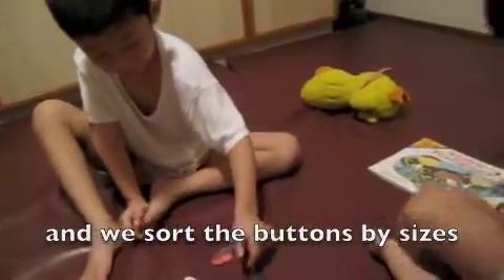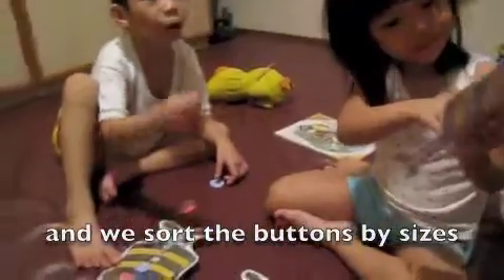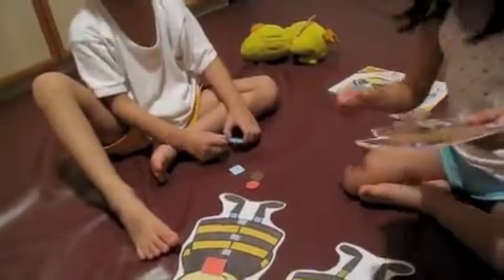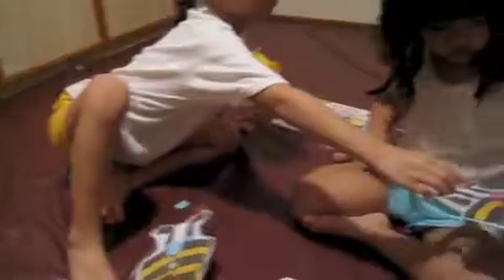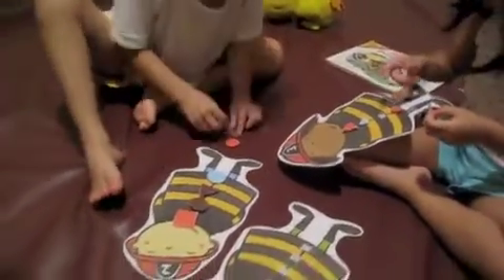Okay, the girl has the smallest buttons, right? Can you choose all the smallest buttons? This is the smallest. Okay, give it to Mei Mei. Mei Mei needs all the smallest buttons. Mine will have all the large buttons. Can you give Coco the large buttons? And this boy shall have the medium-sized buttons.